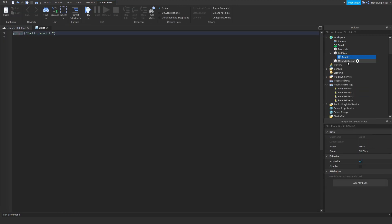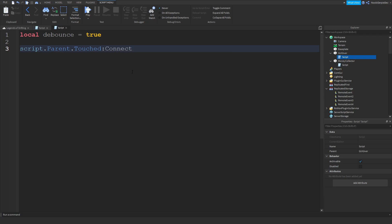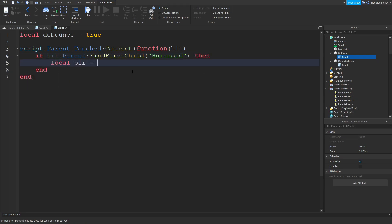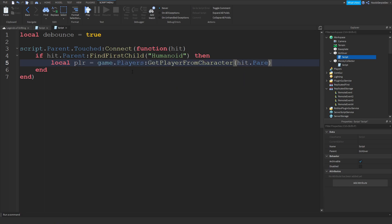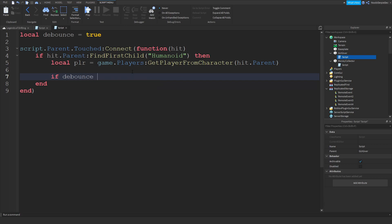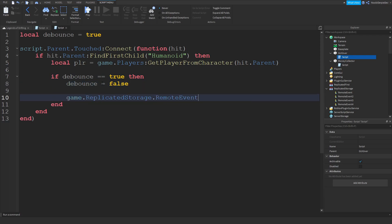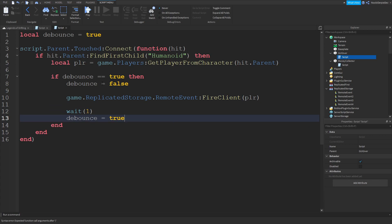Now insert two scripts into the parts. For GYGiver, we're gonna type: local debounce = true. Then script.Parent.Touched:connect(function(hit). If hit.Parent:FindFirstChild('Humanoid') then — so if there's a humanoid in the player — then local plr = game.Players:GetPlayerFromCharacter(hit.Parent). We're basically defining a player. If debounce == true then set it to false, fire game.ReplicatedStorage.RemoteEvent:FireClient(plr), wait one second, then set debounce back to true.